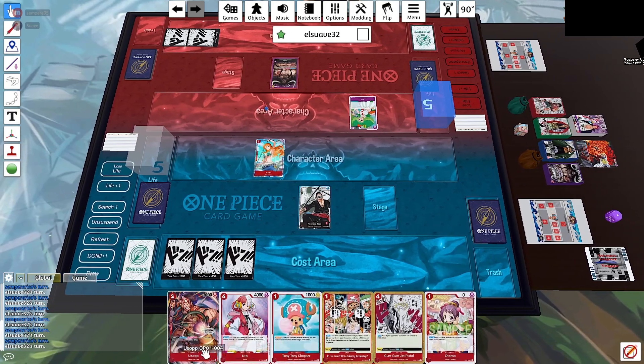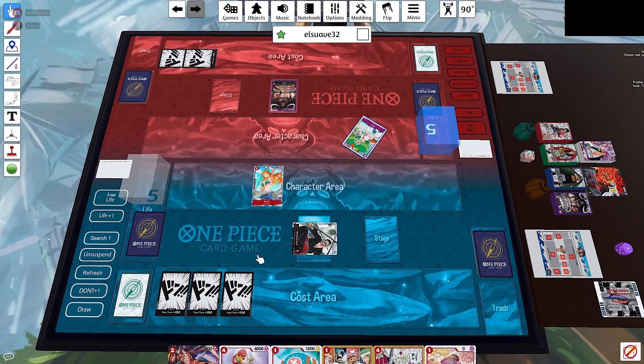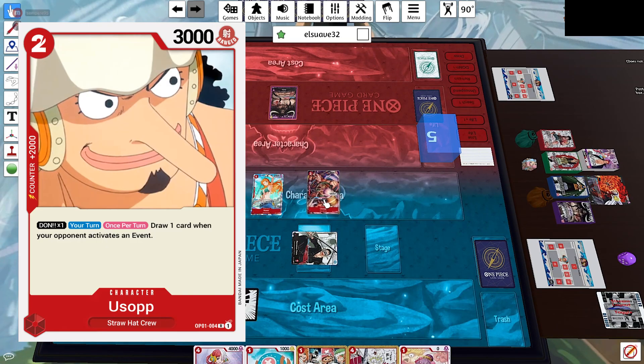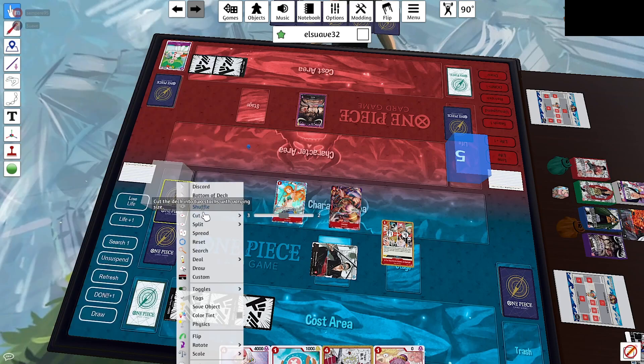At the start of our turn we have 3 Dawn. Not too much we can do here so we're just going to swing at the leader for 5,000. He goes ahead and blocks it — he doesn't want to draw cards just yet, just wants to defend. He's probably realizing this is a more aggressive style deck and wants to conserve his life as much as possible.